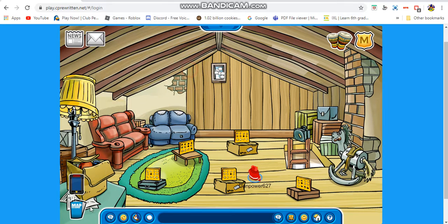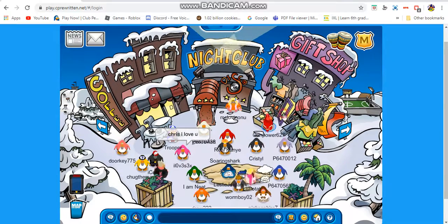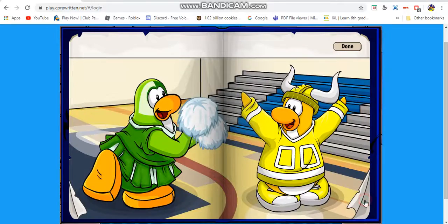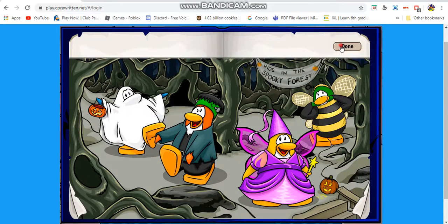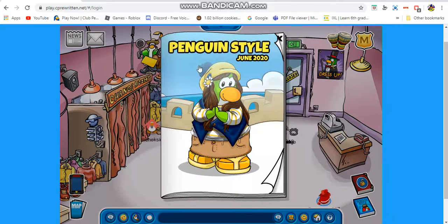So that's the instrument hunt. Now I'm going to show you guys the catalog, because that's all I have left to show you for the updates. This is the catalog right here — they still have the treasure book code because you can still unlock stuff from the treasure book if someone donates. We're looking at the penguin style for June 2020, and as you can see by the title it's a summer theme because June is the start of summer.